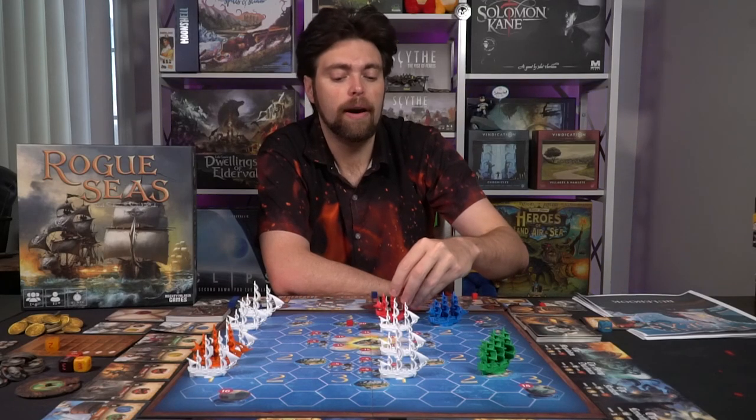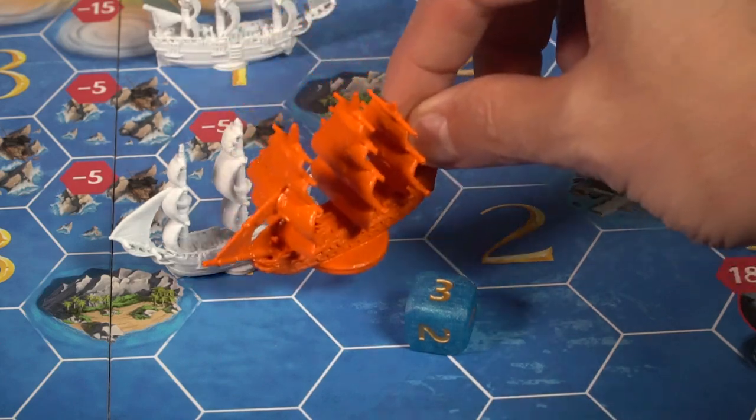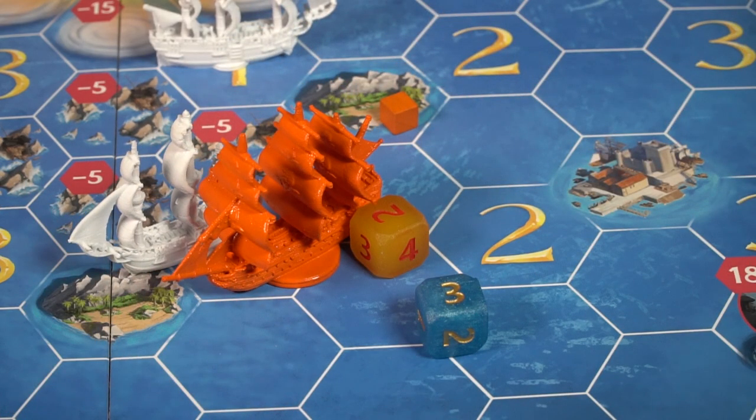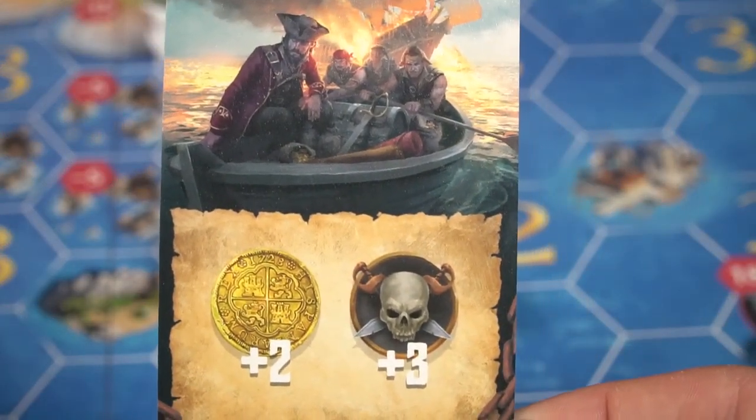Another action you can take is fighting a merchant ship. As each round progresses, merchant ships get more challenging. Combat is simple: check your weapon die, roll it, compare to the merchant's HP. If you do more damage than the merchant's health, you defeat them. If not, subtract the damage, then the merchant attacks back, and you go back and forth until somebody gets sunk. If you defeat the merchant, you get a merchant card with infamy and gold, and collect enough to turn them in for treasure.